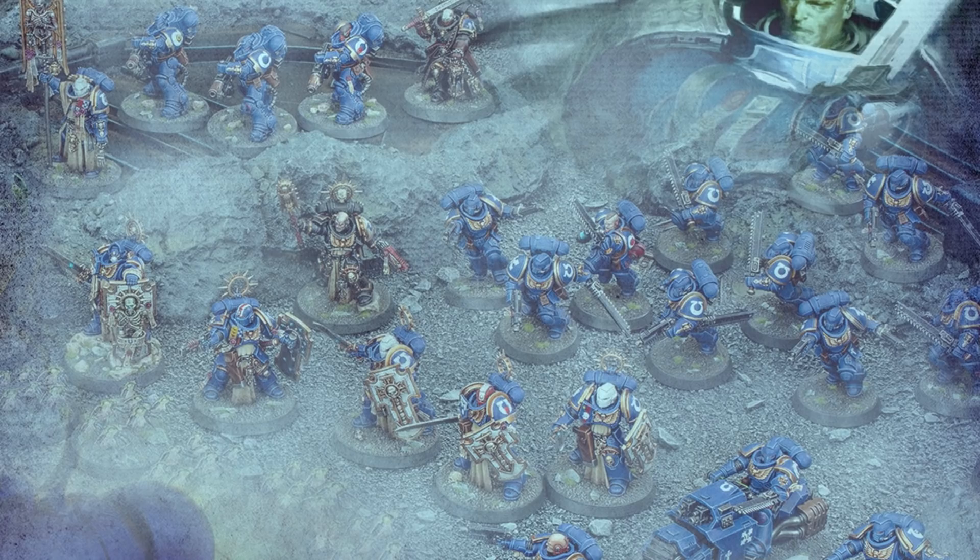If you go over to the Warhammer 40,000 website and just go through the files, anyone can do it — it's what you download when you go there. The background images they've been putting out on the website show off all the new Primaris stuff, literally everything I expected to see from today's reveals is shown in these images.